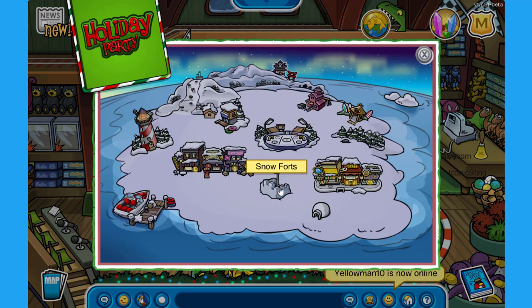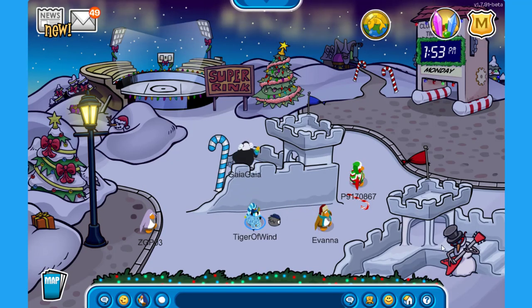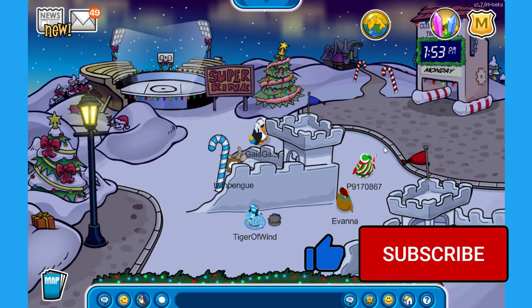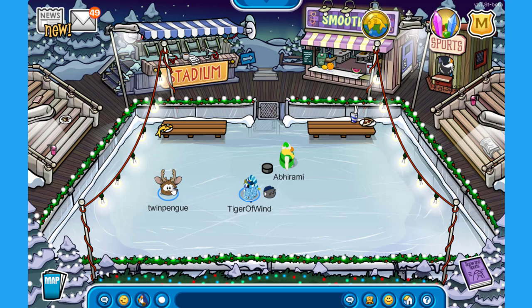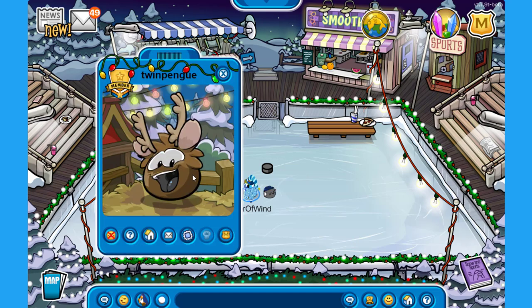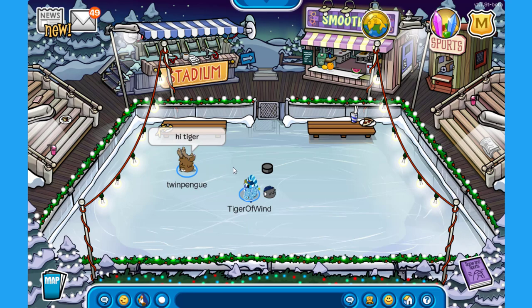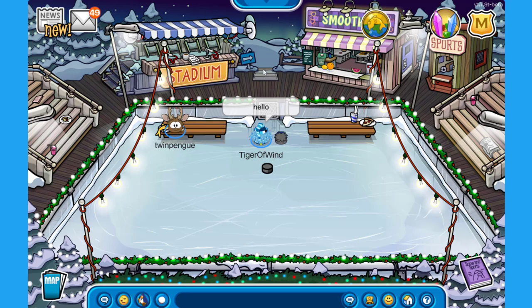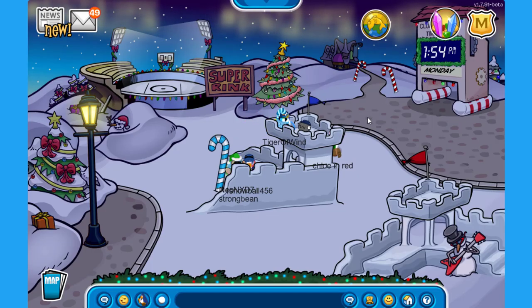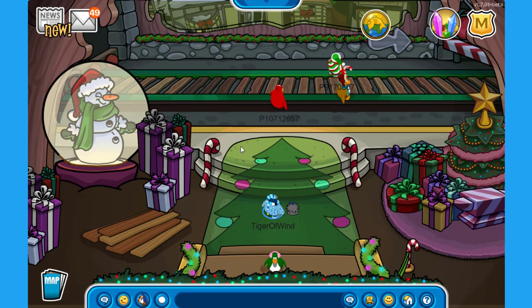Let's go and check out the snow forts. We have here again some forts — red versus blue. On the ice ring, well it is a nice ring. Oh check it out, we can actually turn into reindeers this year! I don't know how we do that though. There is actually a train station here at the snow forts. Let's see if this is working. I thought there would be like a train over here and we could go on a ride on top of the train — I guess we walk.